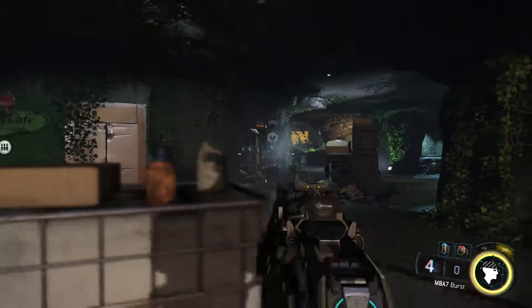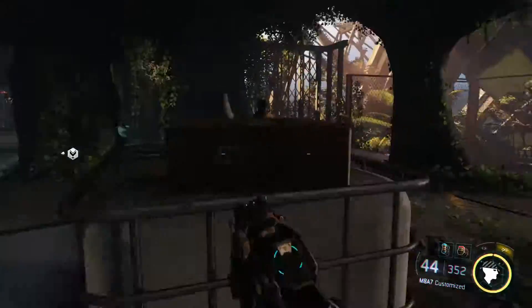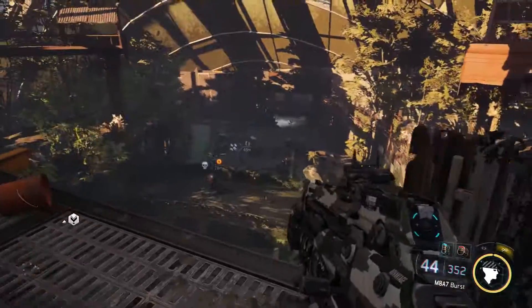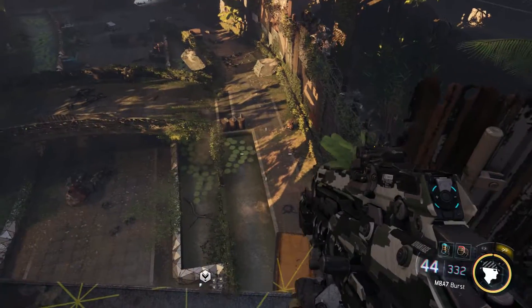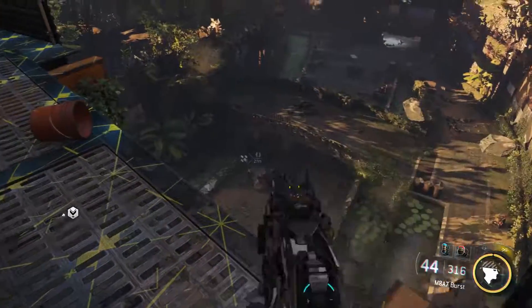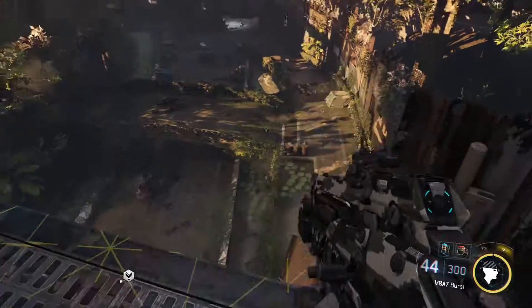If you run up here and take down these robots, there's an ammo crate right here — and that ammo crate will never run out of ammo. So you can just jump back down, keep engaging these enemies, resupply your ammo, and then just stand here and wait and get the kills. When you run out of ammo again, just head back up, grab the ammo crate, and you're good to go.